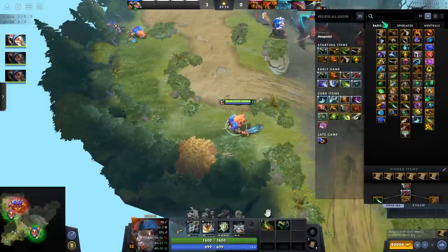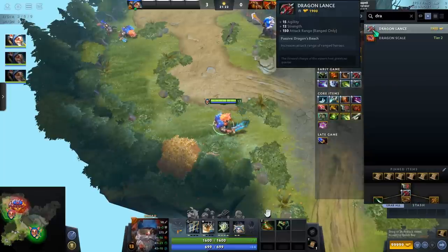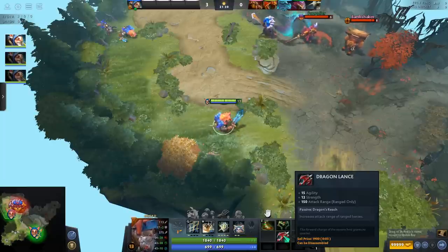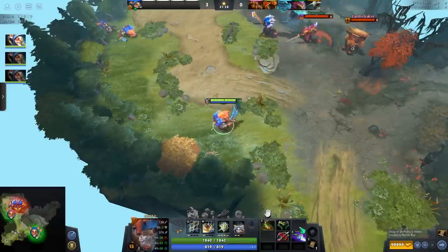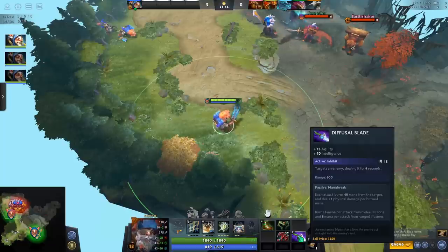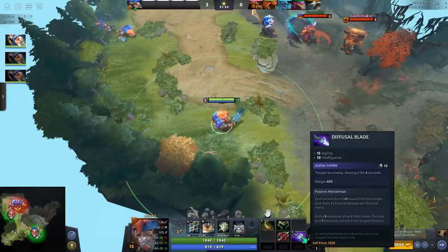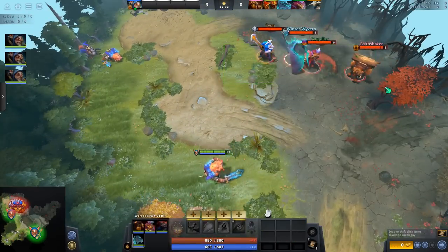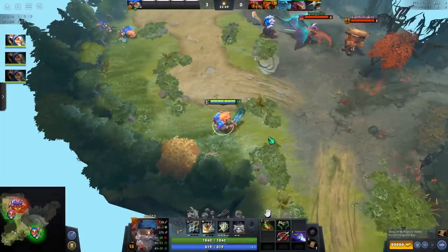Going into items: if they have high burst heroes like Sven, Pango, Shaker, Wyvern, Tiny, Timbersaw, or Sandking, you can get a Dragonlance — I only get one. It has good stats but there are better items. Usually my first item is Diffusal Blade. I think it's highly underrated on Meepo and probably one of the best items you can buy early game. It has a great build up, it's relatively cheap at 2,500 gold, and it does a lot of damage — 40 damage per mana burned. It's great for catching people out while your other Meepos farm and apply pressure on the map.